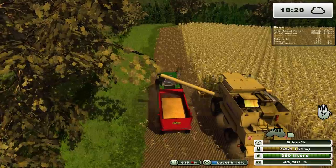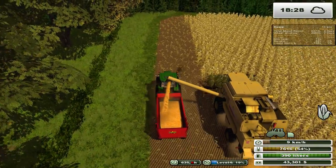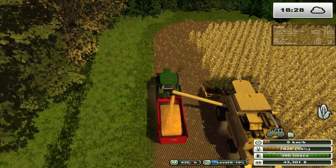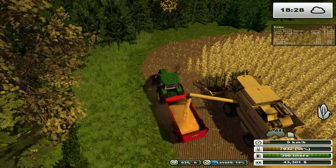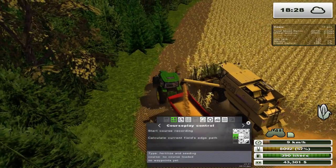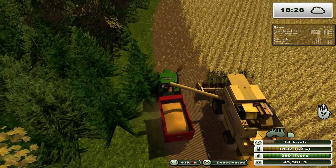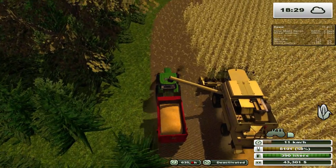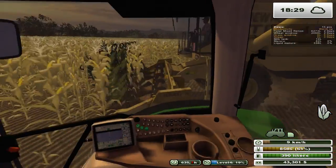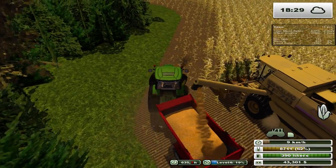If you remember from the developer version of CoursePlay, it has the feature where you can get the driver to stop while he's unloading. That only works if you're also using CoursePlay to unload the combine, and as we discovered in the past, this particular trailer-tractor combination doesn't work well with CoursePlay — or at least the developer version I have. For those people who are keeping track.